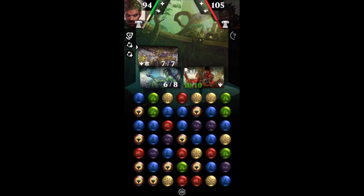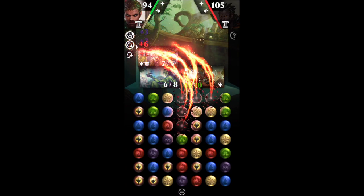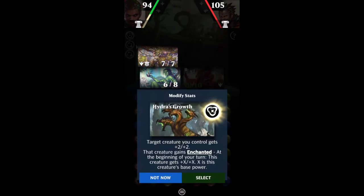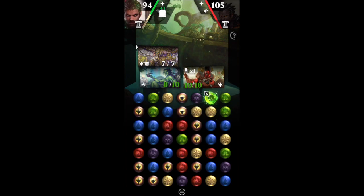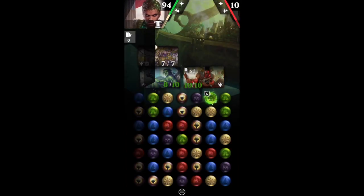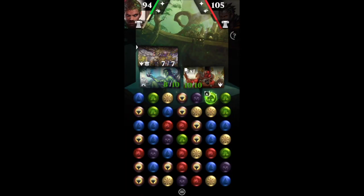It gets plus two, plus two, and then at the beginning of your turn it gets that boost. I'm just going to lose that 7/7 — that's just how it's going to be. But it's okay to lose the 7/7 because we can use Calix's third here, and that's going to give us our creature back. Our creature is the Nyx dude that just died, but Calix's third ability lets us bring things back from the graveyard.